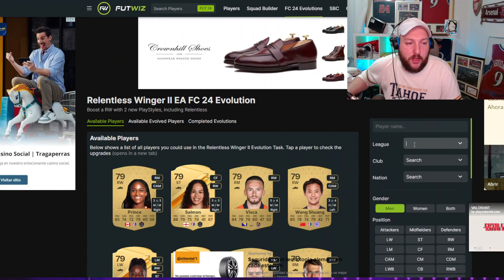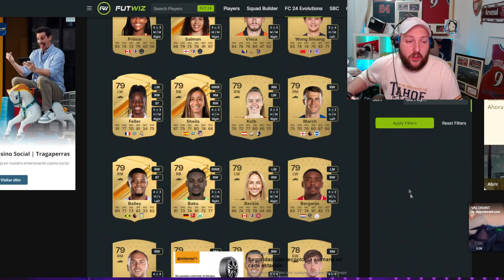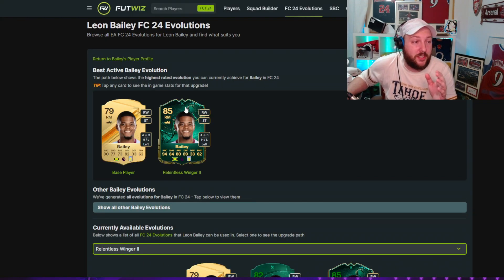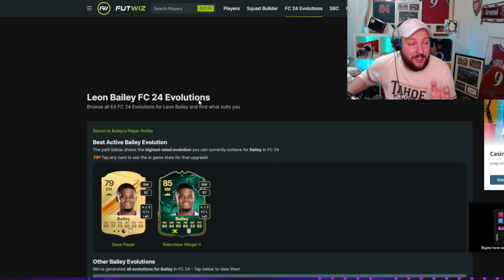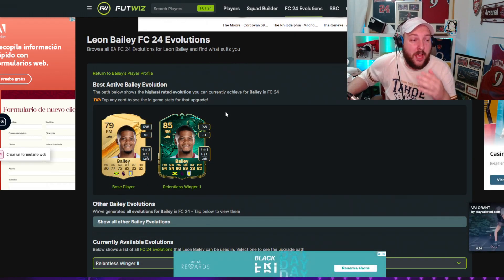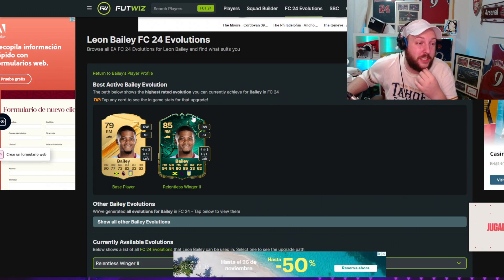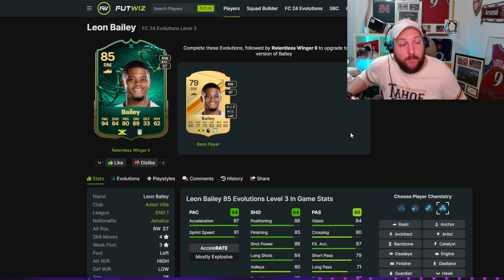I'm going to filter for men and put this to Premier League as well, so we're going to have a look at Premier League first. There are some really good options. As we apply the filters, you can see Bailey is a fantastic choice - gives him 94 pace, 84 shooting, 80 pass. Not only can he play winger, he can play striker as well. High/low work rates with four star, three star.